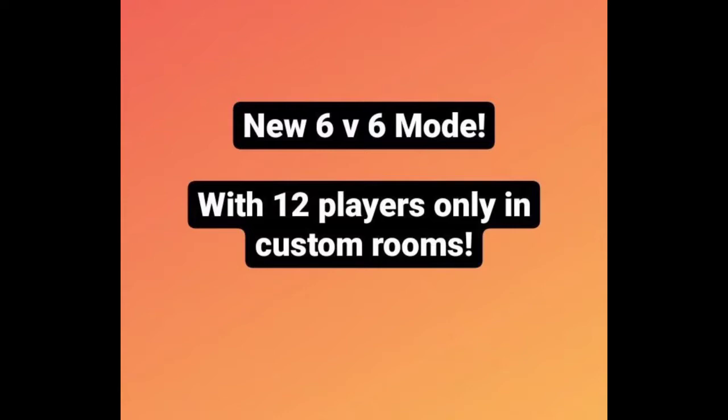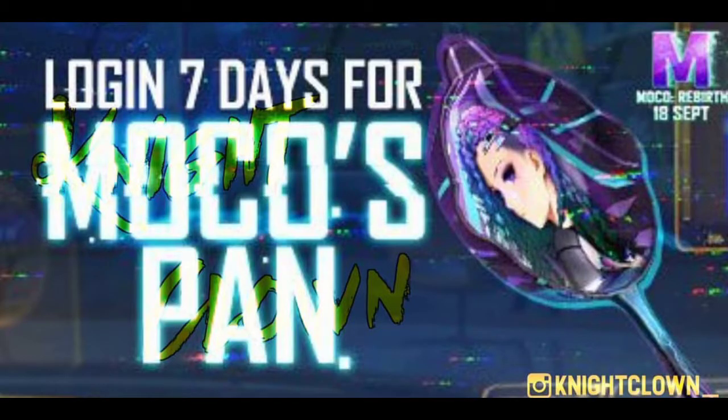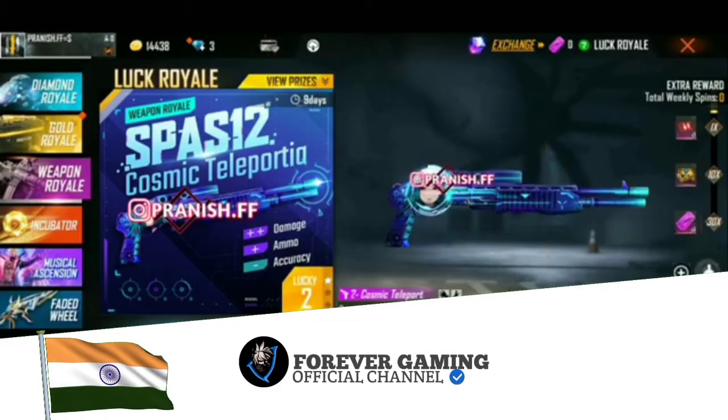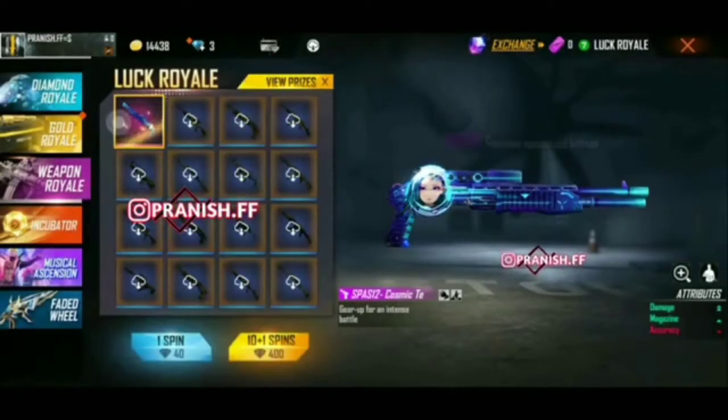Next update is the 606 mode. This is OB30. I will show you the M4A1 gold color. This is the next September patch — I will show you OB30 with double damage, plus max.